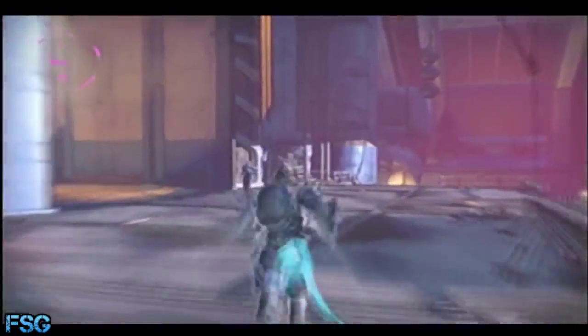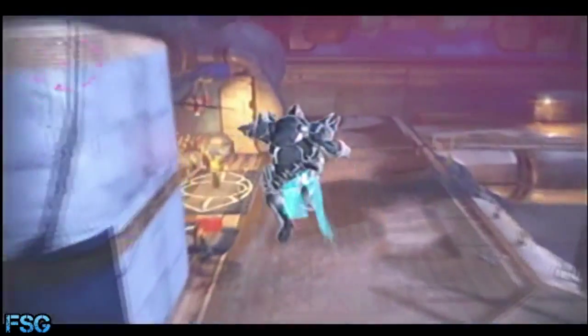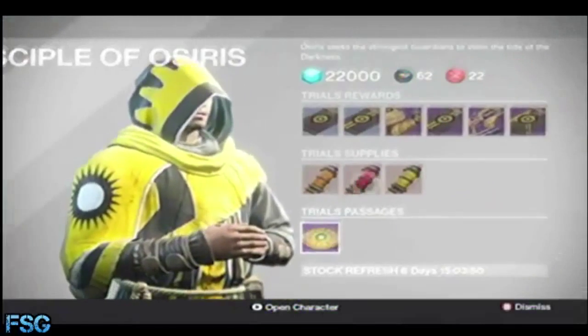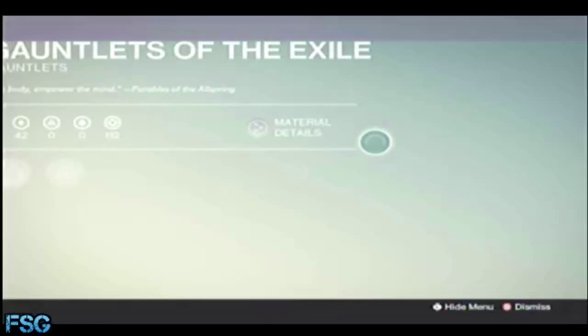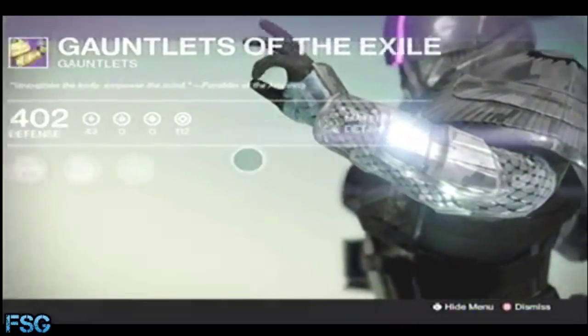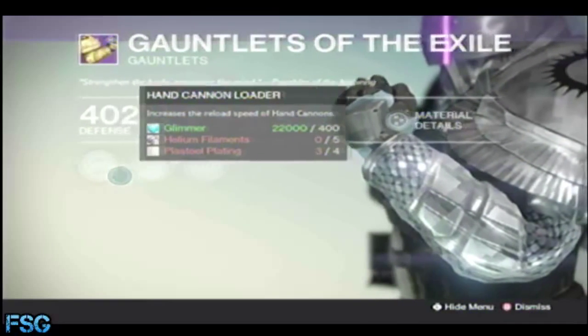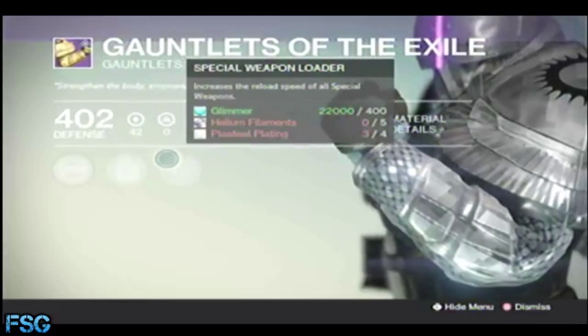Now off to Brother Vance for this upcoming weekend. We have the Gauntlets of Exile: increase the reload speed of hand cannons, Causing Damage with Grenade reduces your melee cooldown, and increase the reload speed of all special weapons.